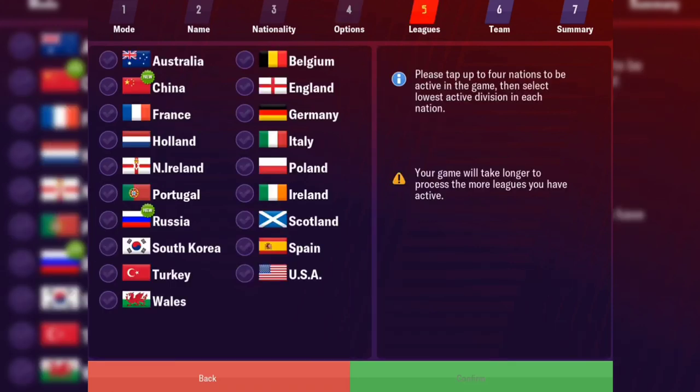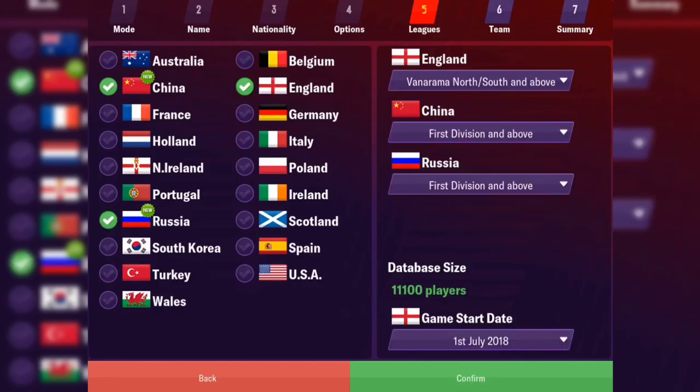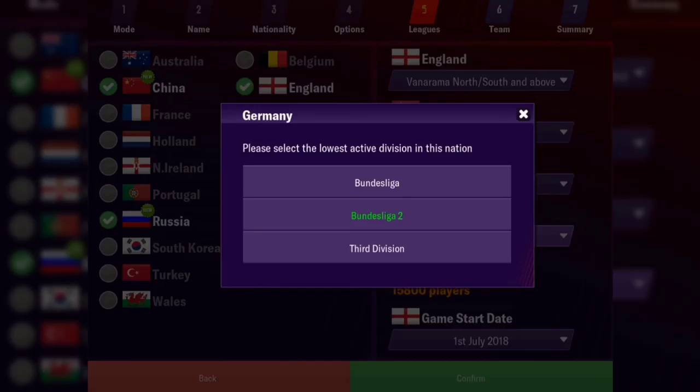Let's have a look at the leagues. We've got two brand new leagues this year — we've got China and Russia. If you haven't seen my announcement trailer for my Football Manager 2019 Mobile Let's Play series, it will be in the Chinese League. Don't forget to show your support by dropping a like on this video. The links are in the description down below — they're not affiliated to me, so they just take you to the iTunes Store or the Google Play Store.